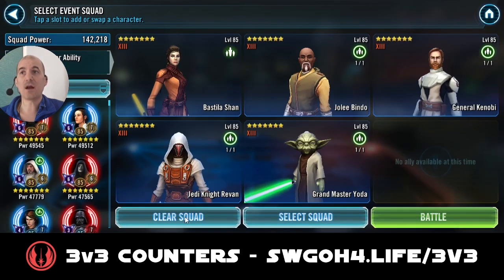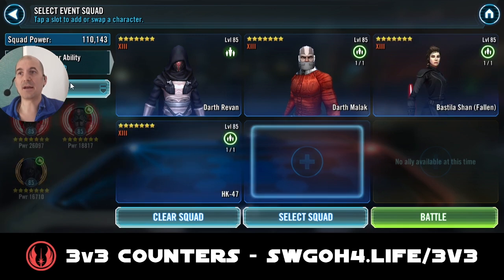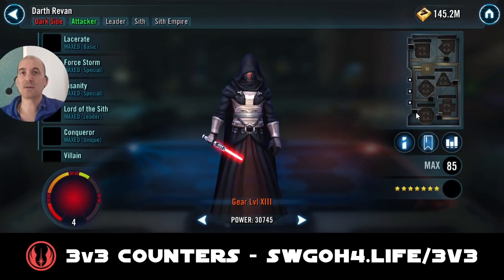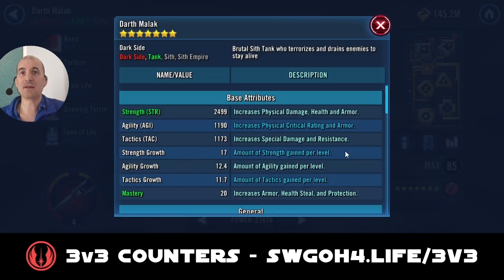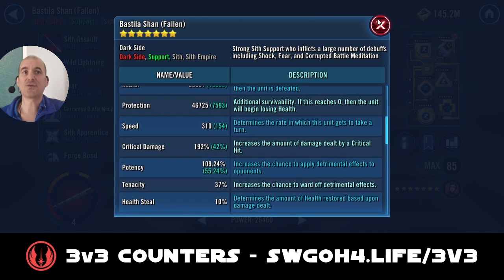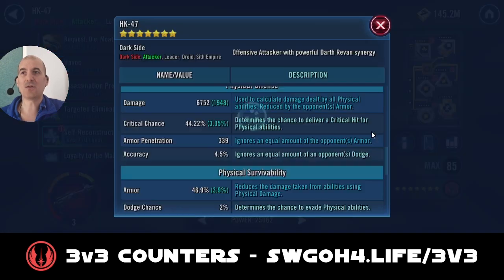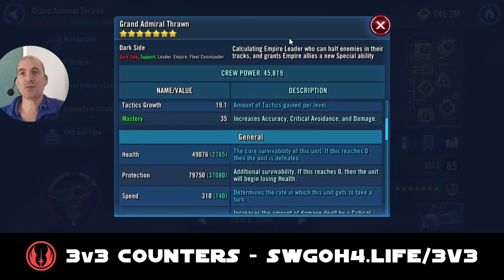For this feat I'll be using Sith Empire. I like to use this team because you have lots of control — you can line up the enemies, get them low on health, and then unleash Wild Lightning from Bastila. My Revan is at 312 speed. Malak is at 326, so he'll be the fastest on this team. Bastila is at 310 — you want to time her Wild Lightning so she takes at least three units out. HK is there for his AOE to apply Tenacity Down so we can land debuffs reliably. Traya is also modded for speed at 310.